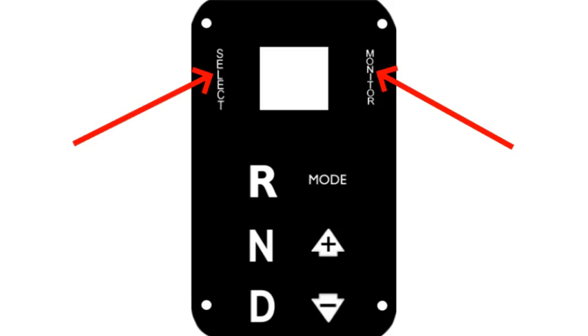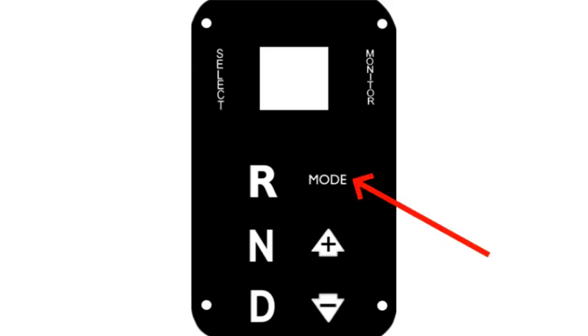Going down to Mode — I've been using it during testing to switch between automatic and sequential. Sequential allows you to manually change gears. I actually used it hauling a heavy load through a very hilly area in the game, and it came in very handy. I switched to sequential and used the up and down arrows to shift gears, then once I was past the area I hit Mode again and automatic takes back over.